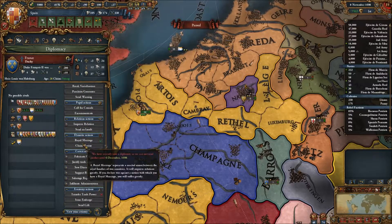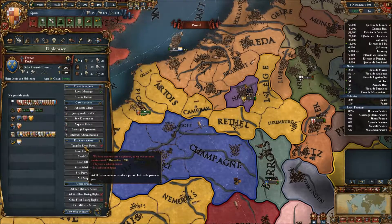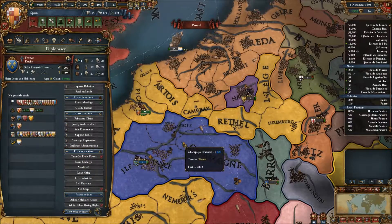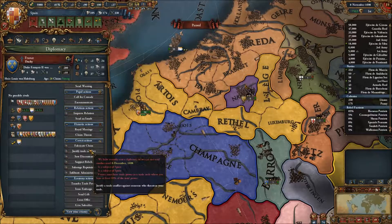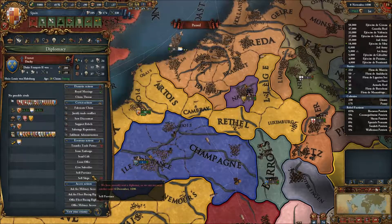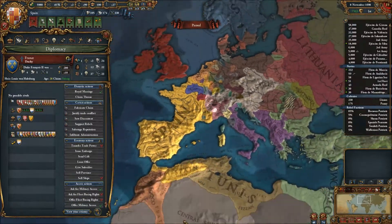I'm probably never going to actually annex them, which is fine. I mean, if it's going to be that long, I could make them a march, make them even stronger than they are now. Because they're going to be pretty strong. That might be a good idea, I may do that.